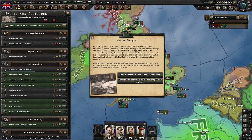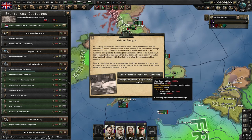Now we have Cabinet Resigns, and once again the top option is needed to continue with the marriage, and that's going to cost a lot of political power.